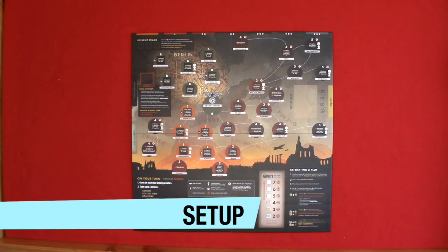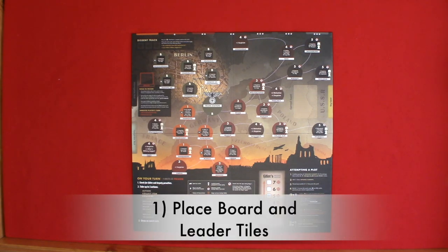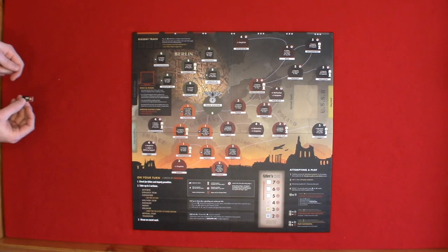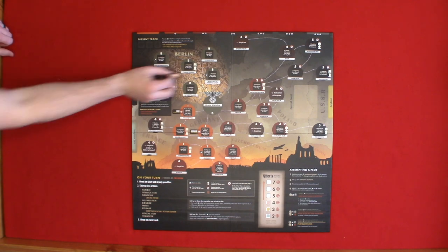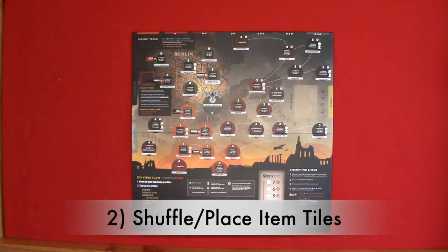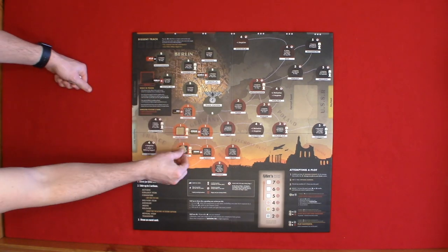Now let's look at the setup. There are 10 steps with setup and we're going to be setting this up for a two-player game. Step one: place the main game board in the center of the play area and the leader tiles. Leader tiles go on the spaces with the matching symbols. Step two: shuffle and place item tiles on each space with a black square.